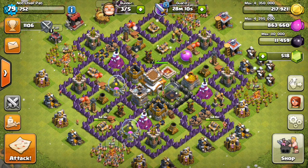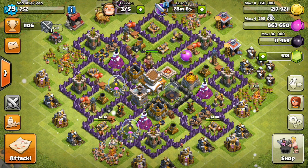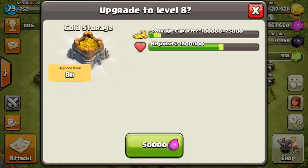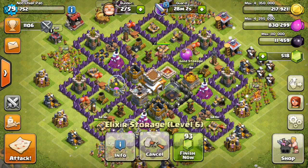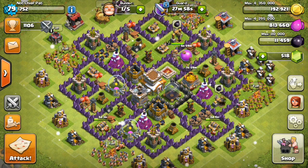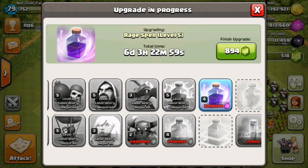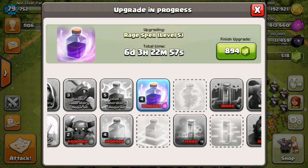Taking a look at my base, I did switch around my base at Town Hall 8 since we did need to throw the Town Hall on the inside. Taking a look at what's upgrading, I have two cannons underway right now and I'm going to go ahead and upgrade one of the gold storages as well as the elixir storage. Seeing as I'm running out of most buildings to upgrade, I really only have dark elixir troops as well as walls remaining at this Town Hall level.